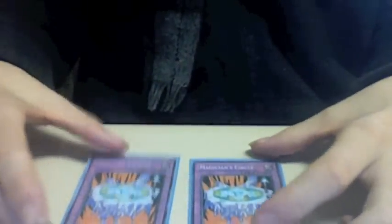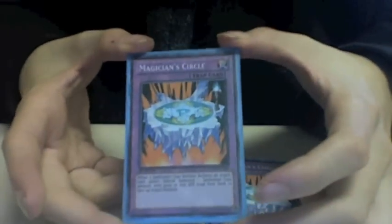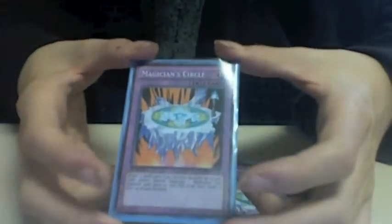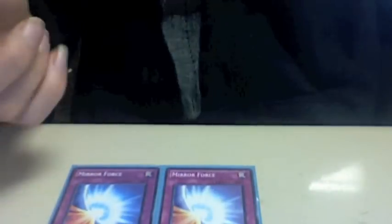For the trap lineup, we have 2 Magician's Circle. This card is really good since this is mostly a spellcaster deck — you play this when you attack with a Fortune Fairy that has high attack and you get to summon yet another one, though the disadvantage is that the summoned Fortune Fairy cannot attack. 2 Mirror Force, for times when you can't get Miracle Stone but can swarm with Fortune Fairies, to defend in case they try to take you down.